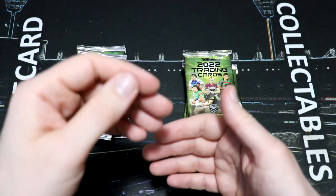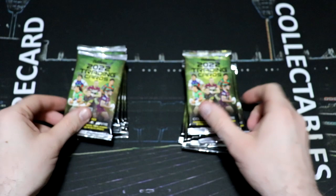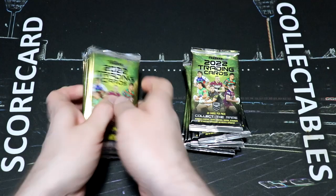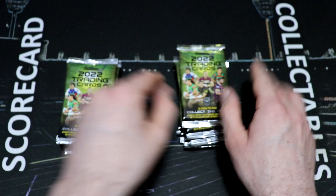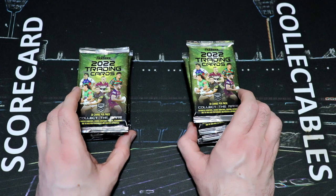Hey everybody, welcome back to Scorecard Collectibles. My name is Dave and I'm so excited you could join me for an NRL finals predictor video. We have seven packs here that represent the North Queensland Cowboys, and over here we have seven packs that represent the Parramatta Eels, who will be taking on each other tonight for a chance to play in the grand final. This is going to be a scored battle.